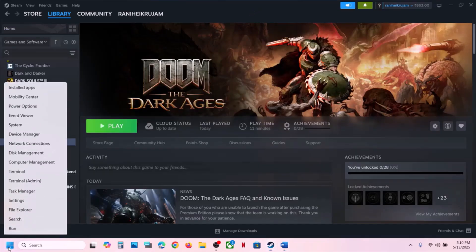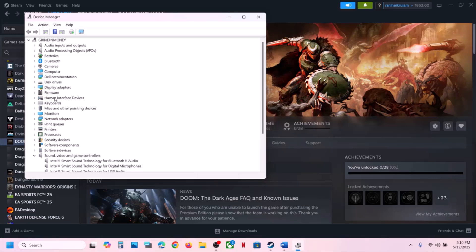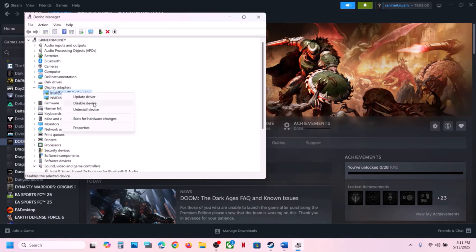Go to Device Manager and expand Display Adapters. Now over here, if you have an integrated Intel or AMD graphic card, you can disable it. Make a right-click on the integrated graphic card and then click on Disable Device.